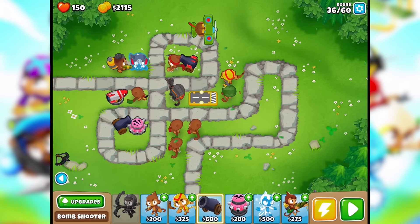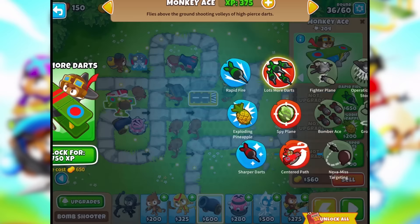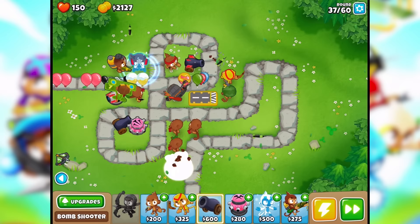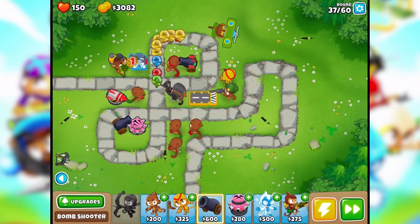What does the plane have? We've already upgraded that. Exploding pineapple — cool! So we can get spy planes soon to deal with those camos. We may not even have any MOABs this time around — I just saw it as an option. Alright, camo balloons — we did it, nice!